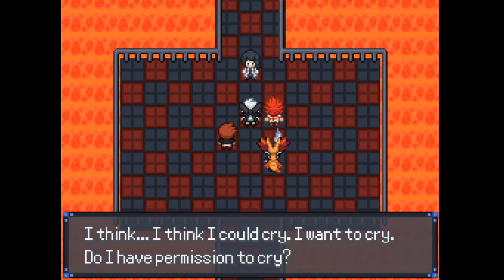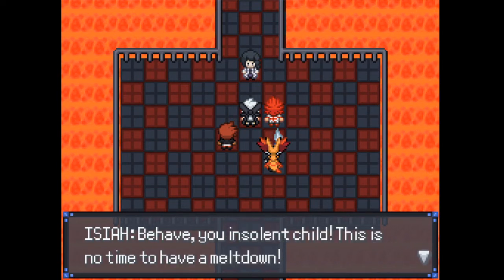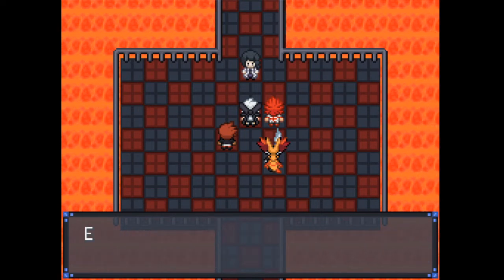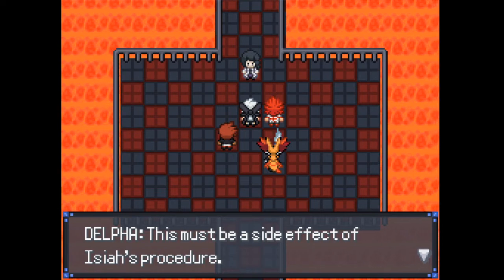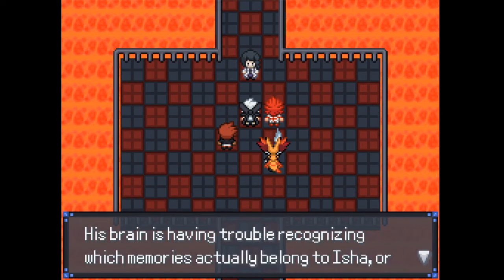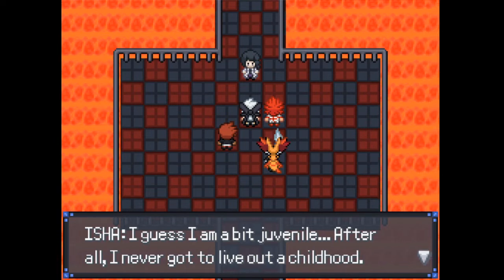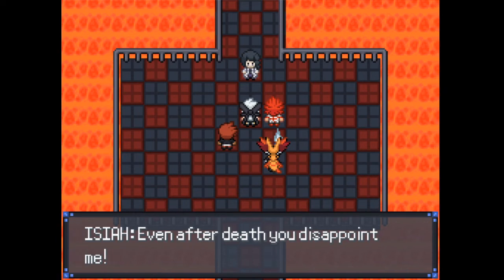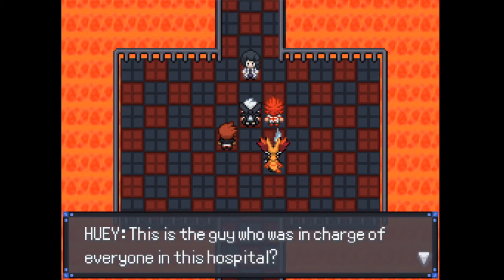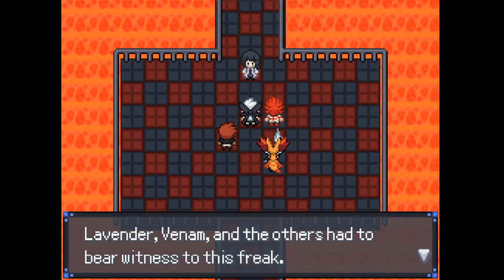After the battle, Isha begins having a mental breakdown, apparently confusing his own memories with his father's, addressing an imaginary version of Isaiah. The player notes this is a side effect of Isaiah's memory transfer procedure — Isha's brain is having trouble distinguishing which memories belong to Isha versus Isaiah. Isha addresses his 'father' like a child. Aaron remarks it's disturbing but somewhat darkly amusing that this is the person who was in charge of everyone in the hospital — Lavender, Venom, and the others had to deal with him.